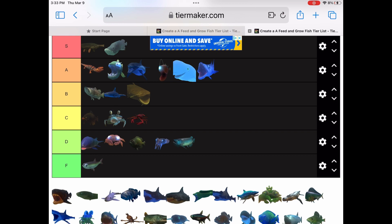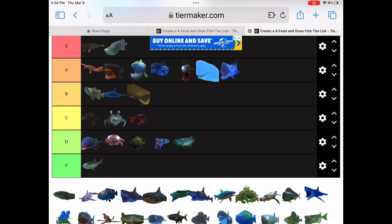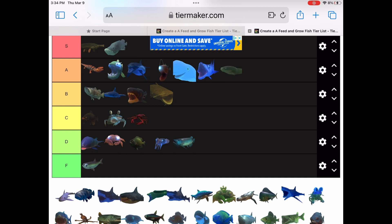So we have the Dunkleosteus now. I'm gonna put it in B tier — or maybe A tier. It's hard to say, probably high B tier. Now we have the electric eel. You remember that video — the electric eel was awesome. It was able to zap things, and the noise it made was really cool as well. So I'm just gonna put it in A tier.